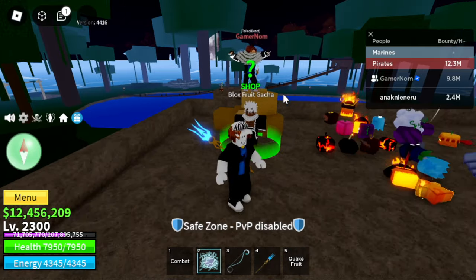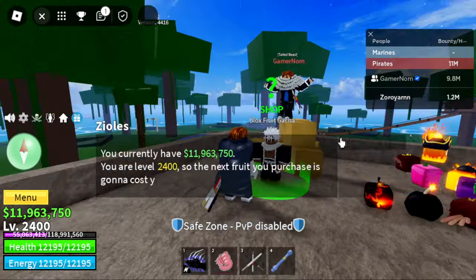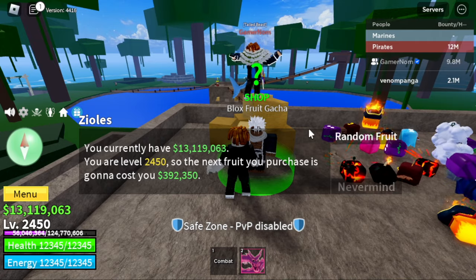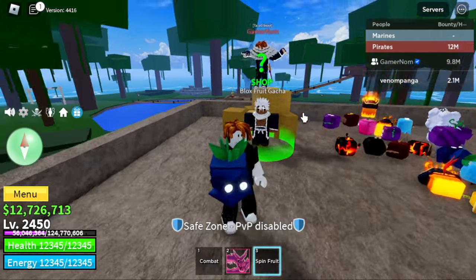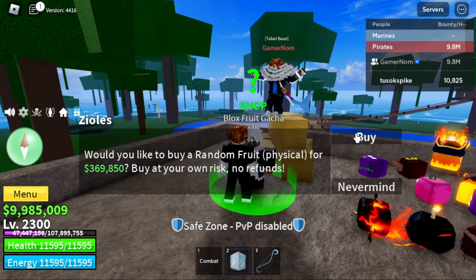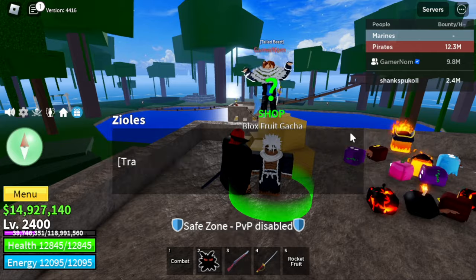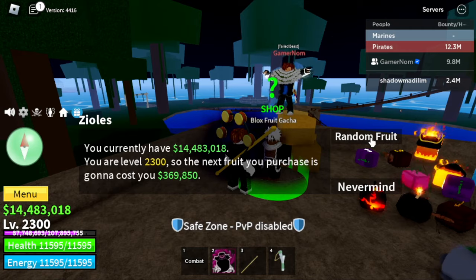The only notable one we got was Quake Fruit. So far, mostly we are getting Rocket Fruit, Chop Fruit, Spin Fruit, and Flame Fruit. We're also getting Magma Fruit, which is good. It's faster now. We get another Spin Fruit. Next one is Tusok Spike account — this account was not mentioned in the previous set. Rocket Fruit again, even with the new account.